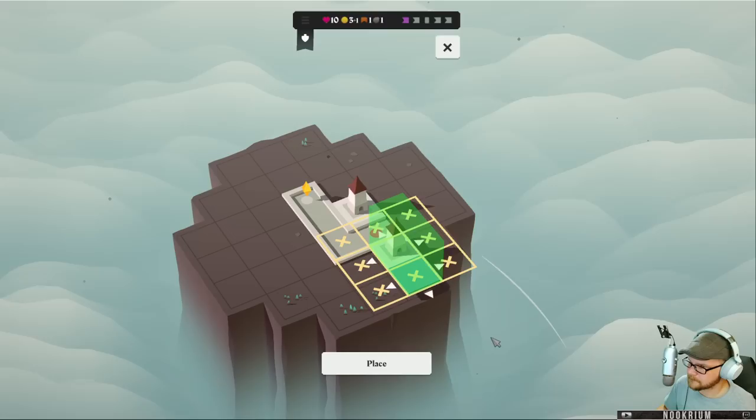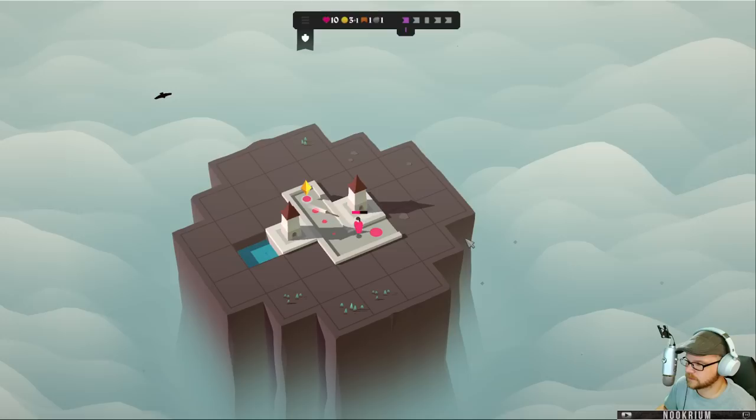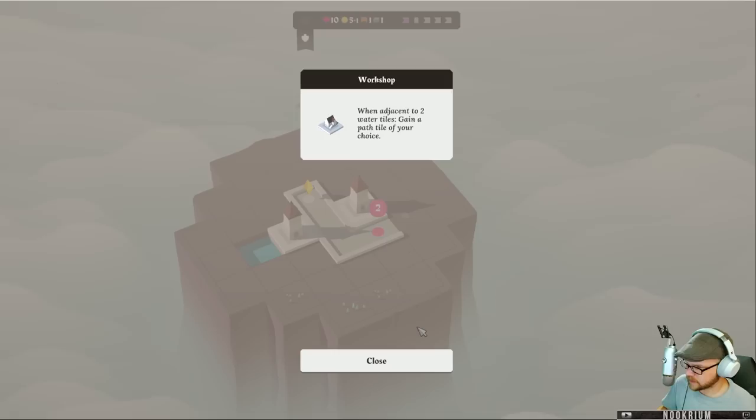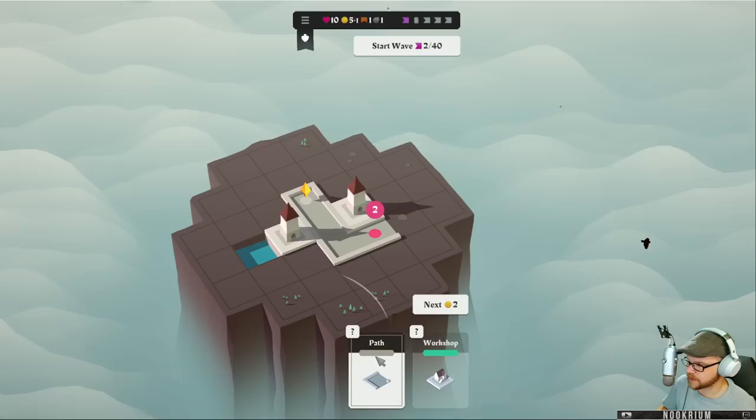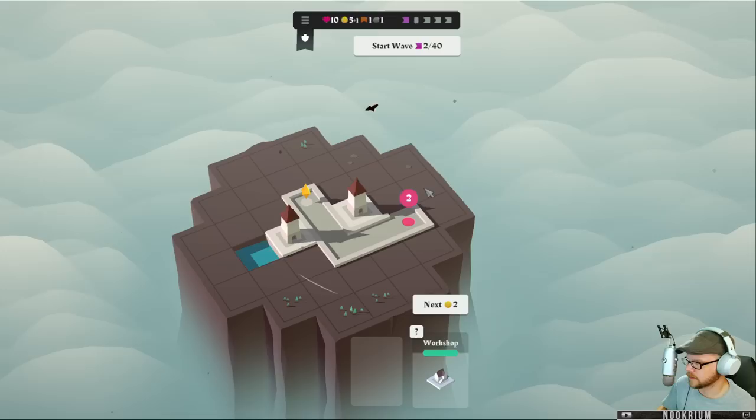Let's put it in like that. Maybe we just do this side. We got a dollar. What does the workshop do? Workshop adjacent to two water tiles — gain a path tile of your choice. We'll take a path. We're going to put it in. Let's loop around this way. Makes it go bigger.